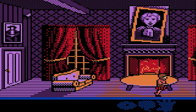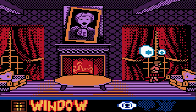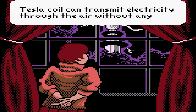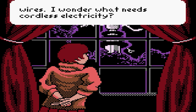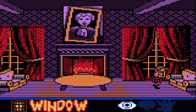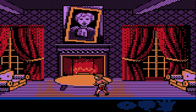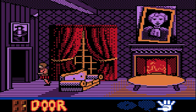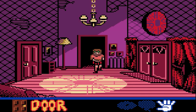The way the gameplay works is: when you walk near an object or a person, you press the A button, then use the D-pad to select if you want to talk to it, look at it, or grab it. Overall, the controls are more complicated than using a mouse, but for the situation on a handheld, the controls are usable.